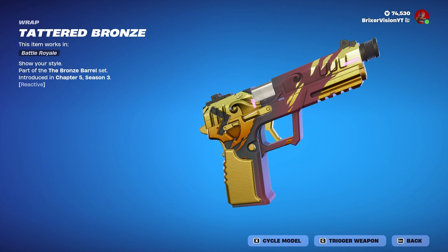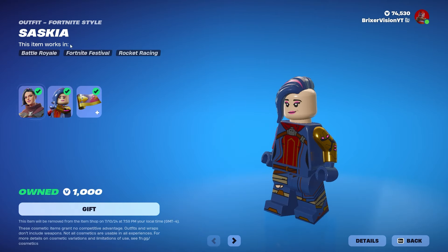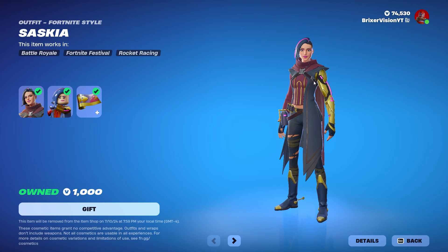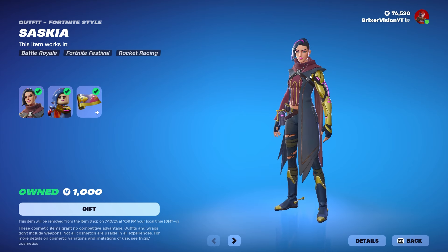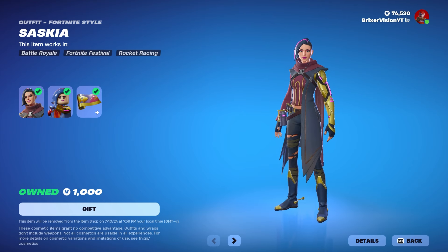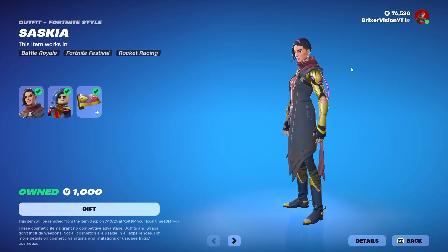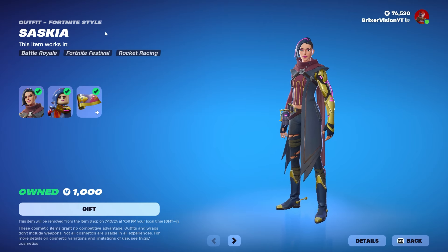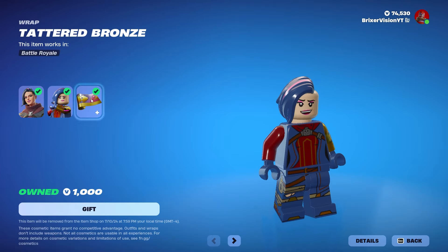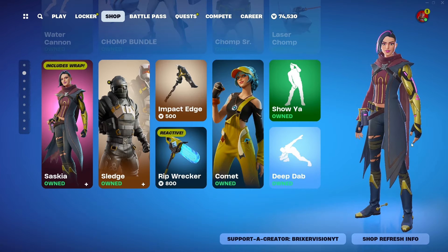I don't remember there ever being a skin with no back bling tied with a wrap for 1000 V-bucks — I feel like I've never seen this before. She looks good though. For 1000 V-bucks you get the Saskia skin with the LEGO style and the weapon wrap, which is very unique. Thanks for watching and hope you have a wonderful day!